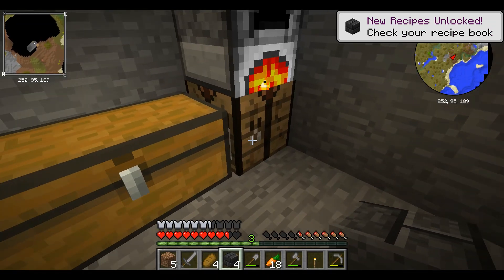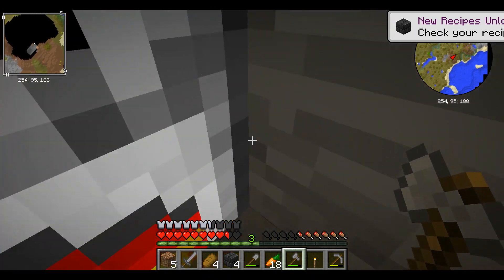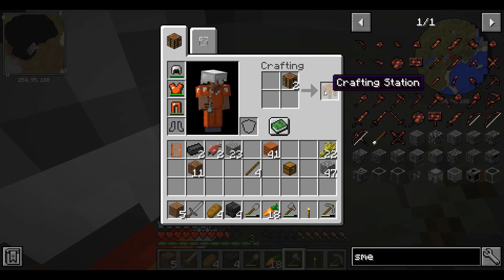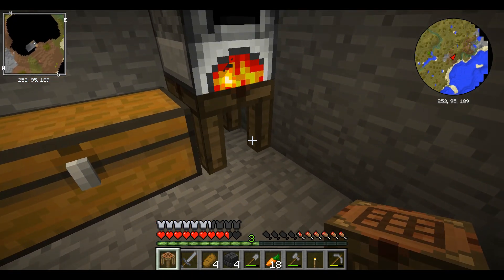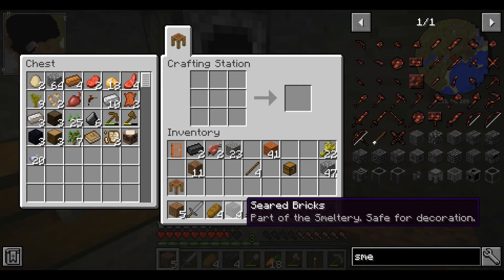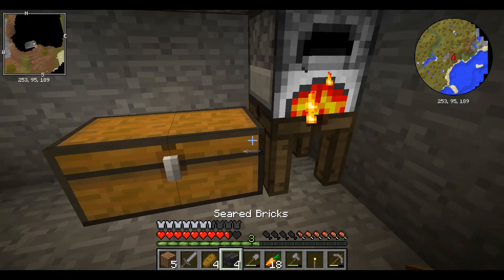I just remembered something — I have the Tinker's mod on. I'm going to get some crafting benches. These things are superior to crafting tables in a few different ways. For one thing, they can access the chest that's next to them. For another thing, you can just leave items in there. And now we're just going to start doing the floor in this place.